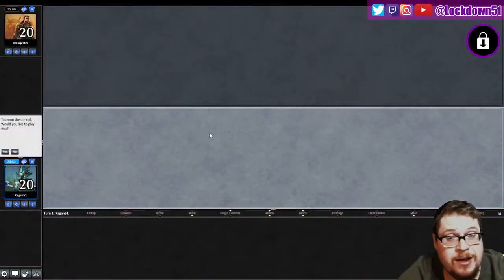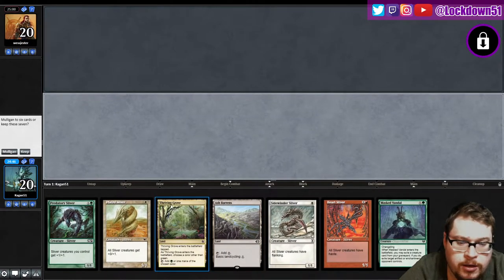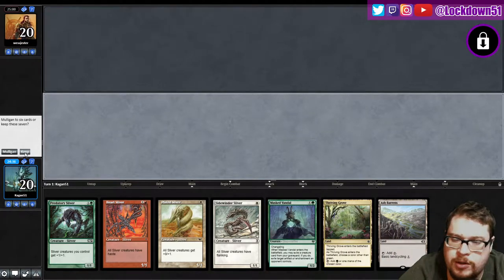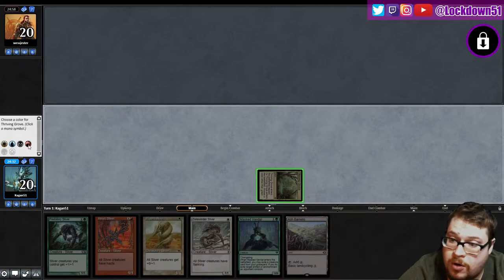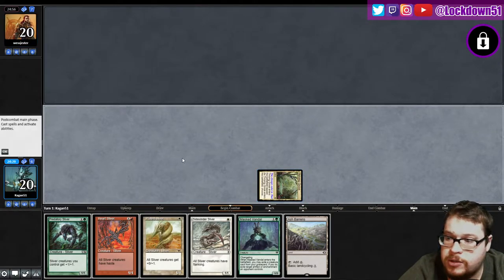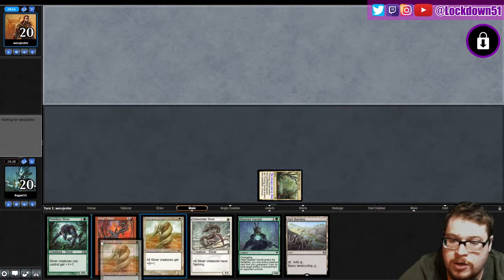What's up everybody, it's time to lock down another Pauper Slivers — we won the die roll up against West Jester. Let's see our hand here. Yeah, we can keep this for sure. It's gonna be a little slow but I don't think we want to throw this one back. We will go Thriving Grove, call red, and then get our Plated Slivers with the Ash Barons unless we draw into it — gonna set up to throw out this Heart Sliver, go nuts.